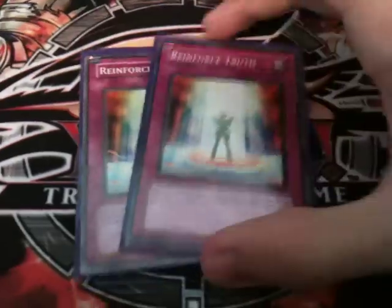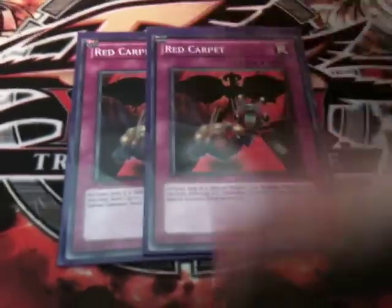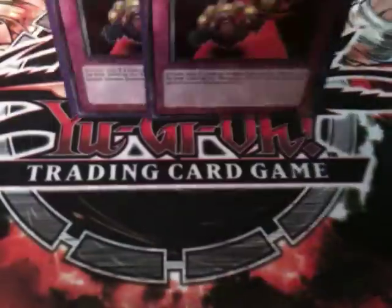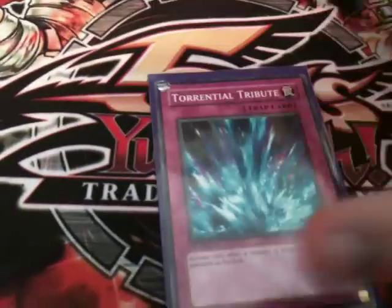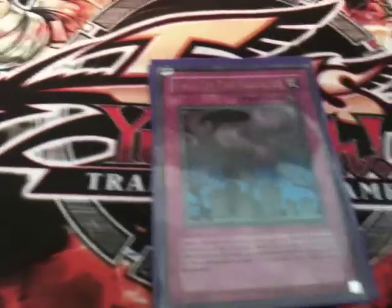Now onto traps. I run two Reinforced Truths for my Doppel Warriors. Two Red Carpets for once Red Dragon Arc Fiend or Stardust Dragon are out, or even the Scrap Dragon I run — I can get two more Resonators back, so that's really useful. One Torrential Tribute. One Call of the Haunted. Two Bottomless — again they're in my Six Samurai deck at the moment. And finally, two Compulsories.